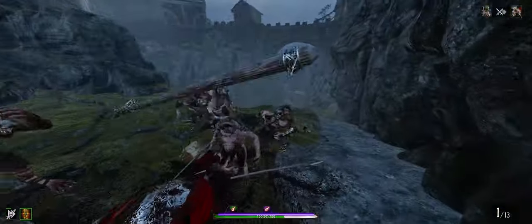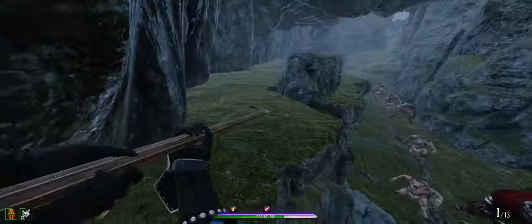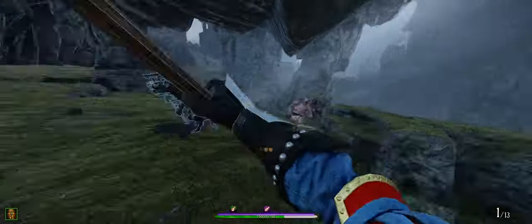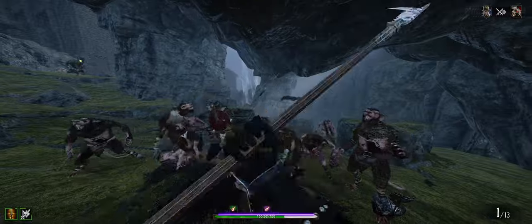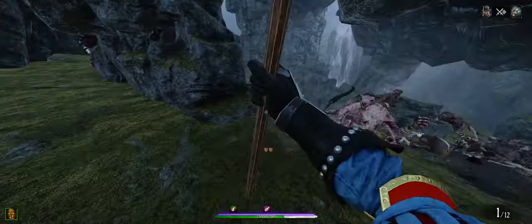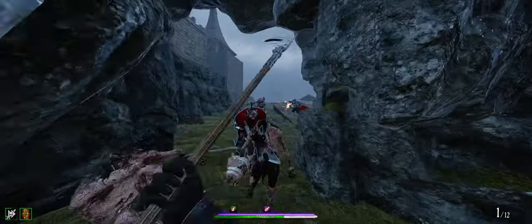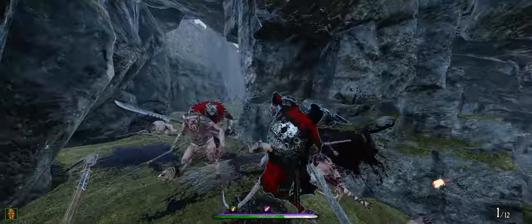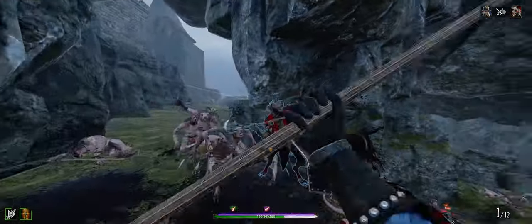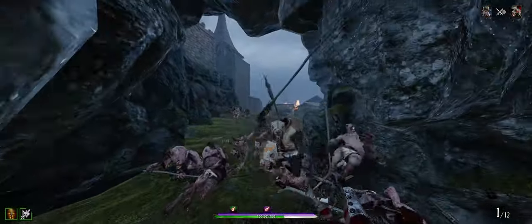I'm going to get rid of this Storm Vermin and then push. Going up here — no reason to stay down there. This gets them to climb and puts me in a nice position to make even more progress, and gives me a good line of sight when specials come. I'm being quite lazy with my tagging, and pretty lazy with the headshots too. But it's hard to justify when you do so much damage — things just die.